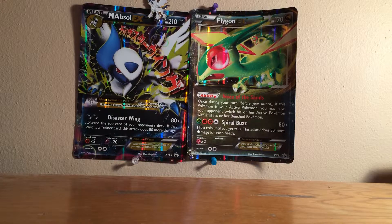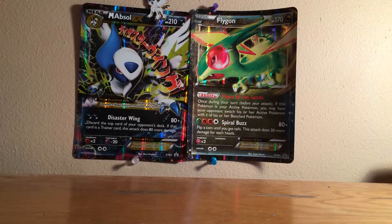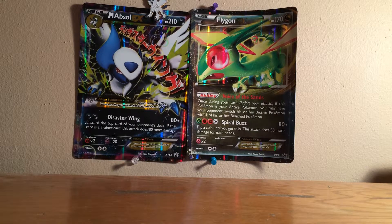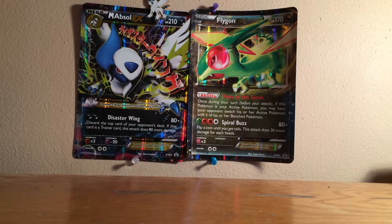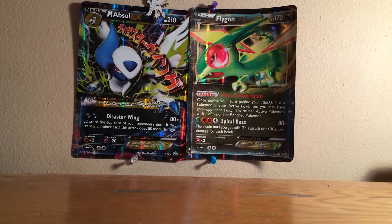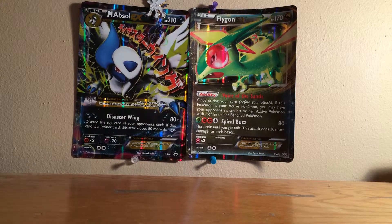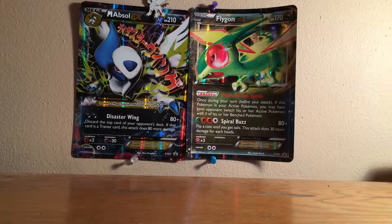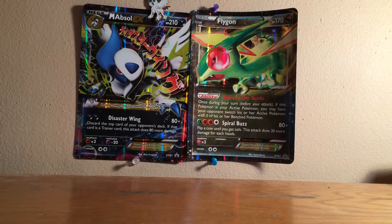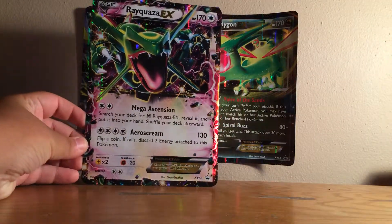One thing I hate about these boxes — they're so hard to get out. Cards are really hard to get out. There we go. Got four packs, looks like. And here's the jumbo Mega Rayquaza — looks pretty sick there.